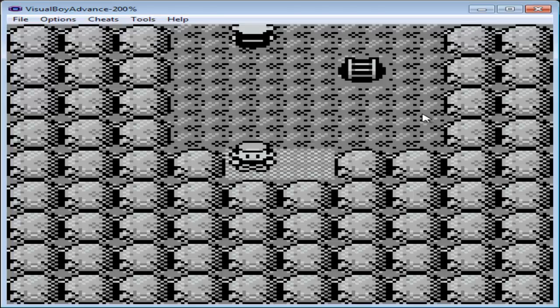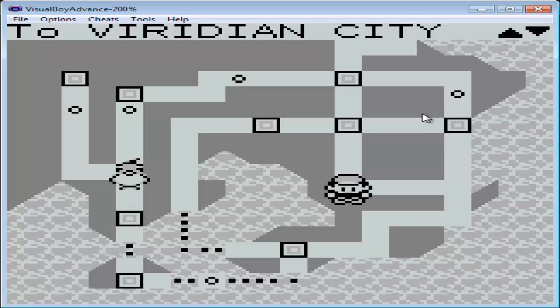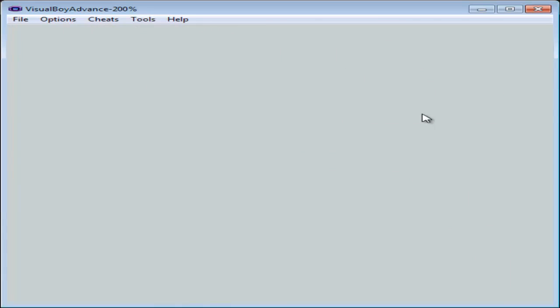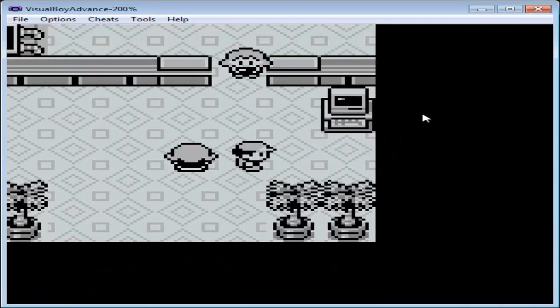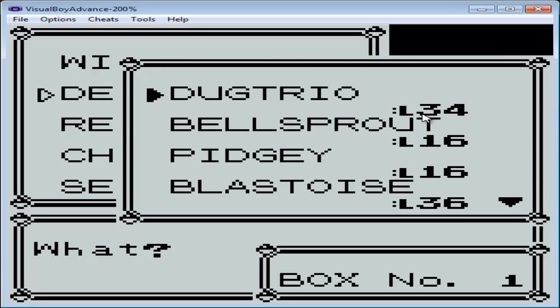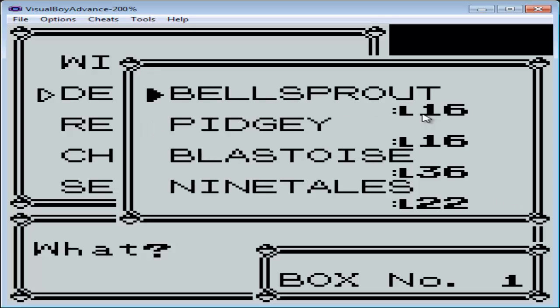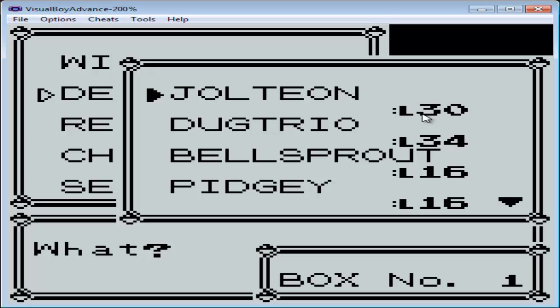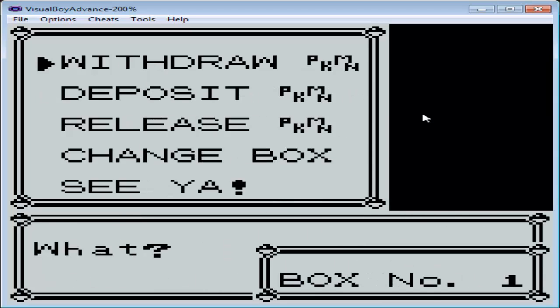I'm back in Vermilion City — now I know where I'm at. That was very strange. Where am I going to fly to? Celadon? Yeah. We want the Snorlax. Who can we deposit that we don't need? We have Fly, we have Cut — I'm trying to think if I need Cut any time in the near future. I guess I technically don't need Ninetales, so we're going to deposit Ninetales and withdraw Snorlax.